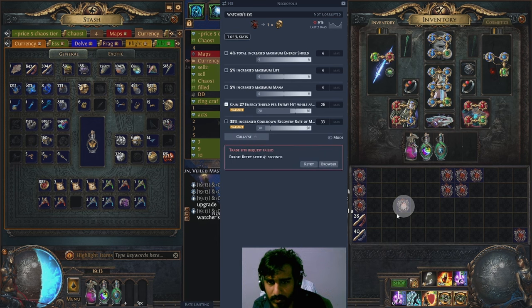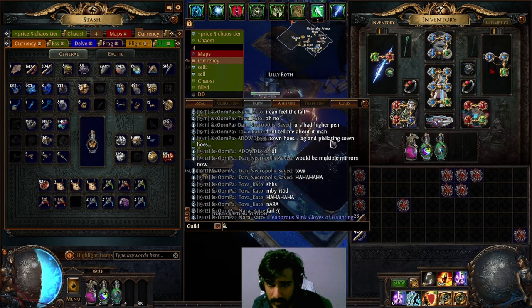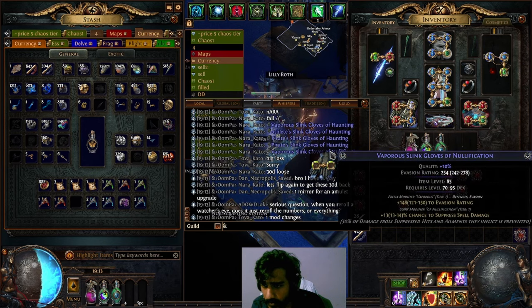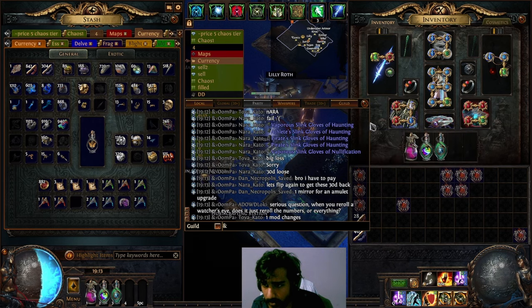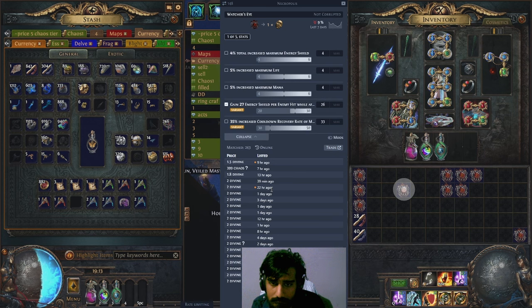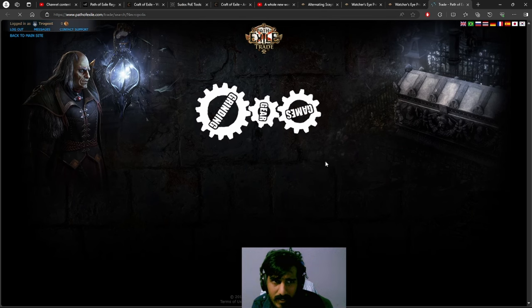I know this one might be worth something because of the any shield pain. Big, big, big — ooh, this is nice! T1 with T1. Somebody's been trying to craft some good gloves. Typically that's worth 1.5 to 2 divines. 5 more — 8 divines, one day, one minute. Might be worth something.